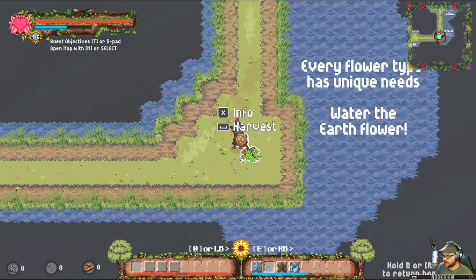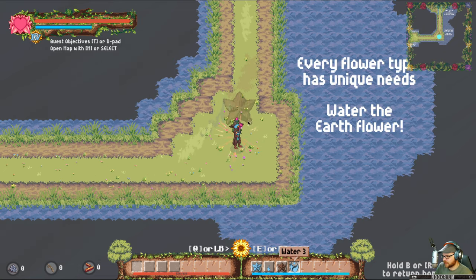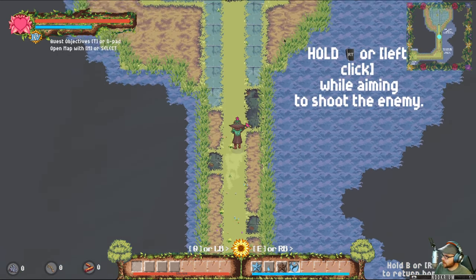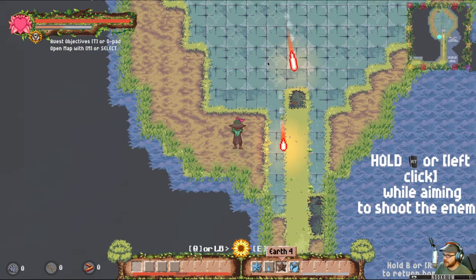Is this Stardew wizards? No, I wouldn't say that. Harvest it — we're full up though, so we're going to have to switch it out with something else. Every flower has a unique need. Water the earth flower — that's what we just did. We can shoot things because there are bad things in the world. We can damage things with water, but water doesn't have much range.